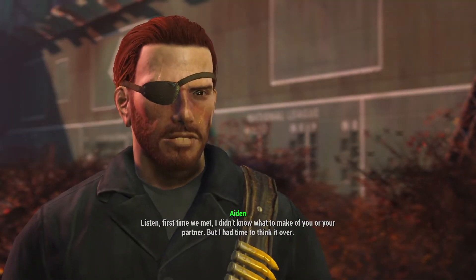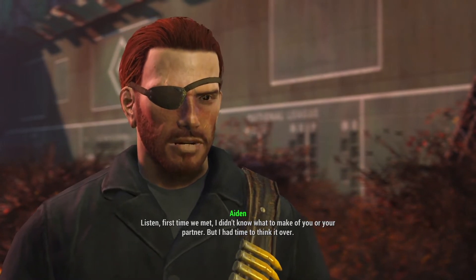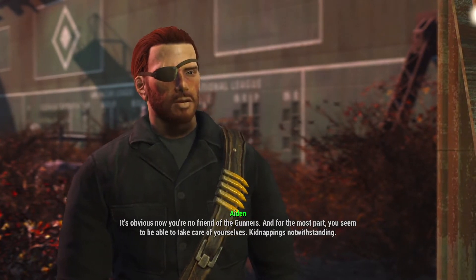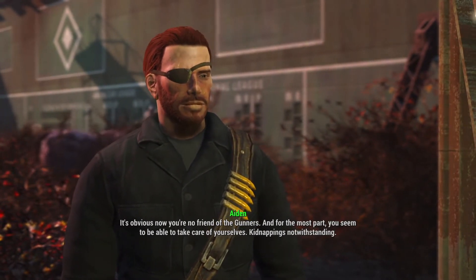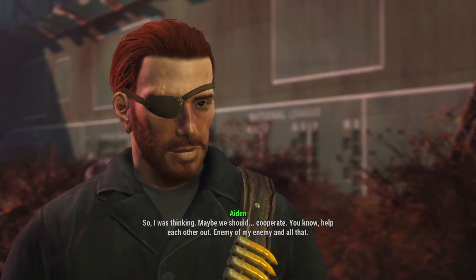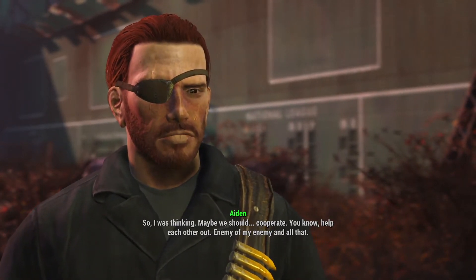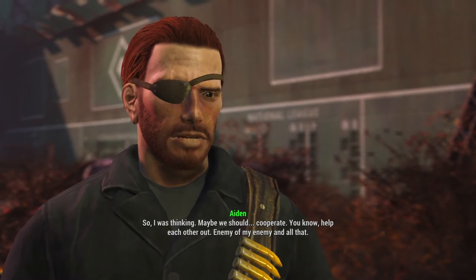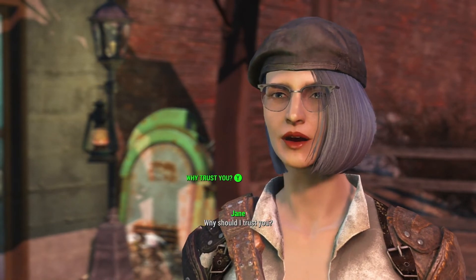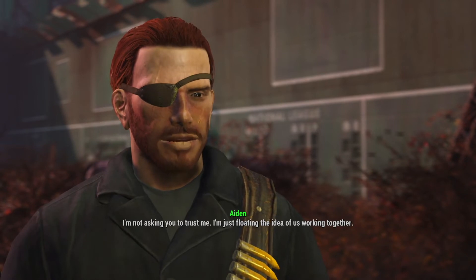'First time we met, I didn't know what to make of you or your partner. But I had time to think it over. It's obvious now you're no friend of the gunners, and for the most part you seem to be able to take care of yourselves — kidnappings notwithstanding. So I was thinking, maybe we should cooperate. Help each other out — enemy of my enemy and all that.' Why should I trust you? 'I'm not asking you to trust me. I'm just floating the idea of us working together.'